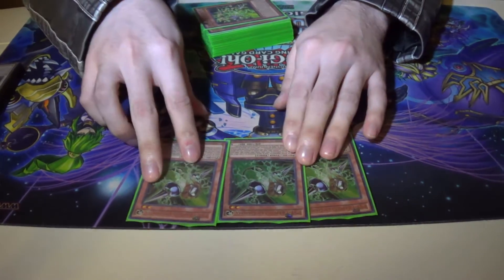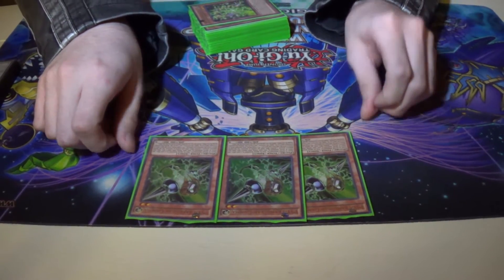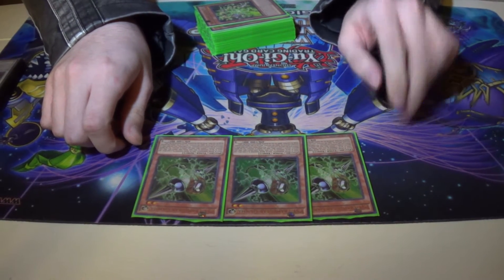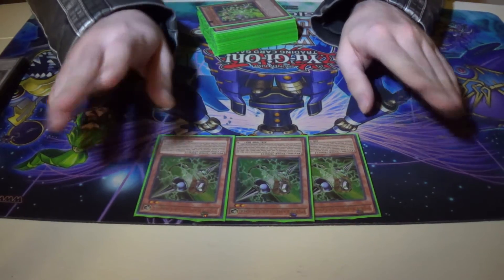Then triple Gamma. Gamma is the effect stopper. Upon its monster activates an effect — fun fact, this works for anywhere: hand, field, graveyard, removed from play, and extra deck. The gate destroys.